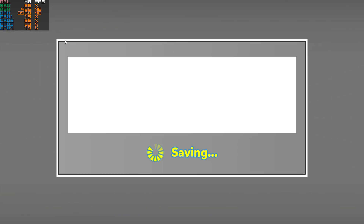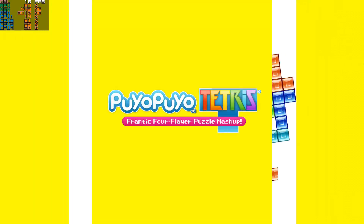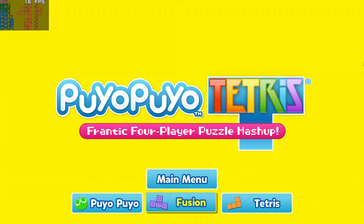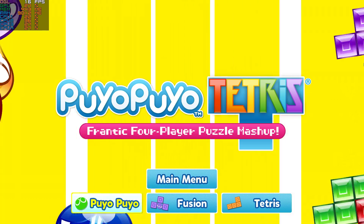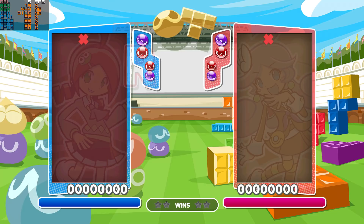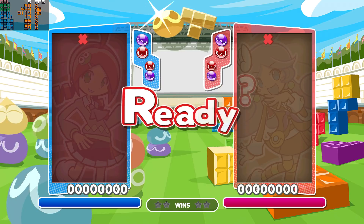You'll notice that the opening splash screen runs at 60fps followed by 15fps in the main menu. Puyo Puyo gameplay sits right around 5fps. Visuals are presented perfectly and the game is beautifully sharp. Audio is yet to be implemented into Yuzu, so we don't have sound, but it is on the very near horizon. You can learn more about the development in their blog post, which provides some very interesting insights.